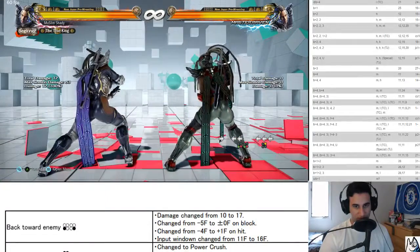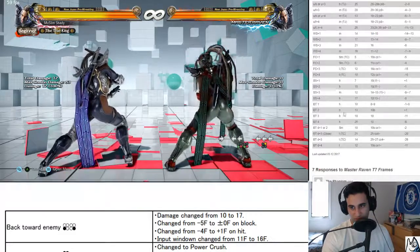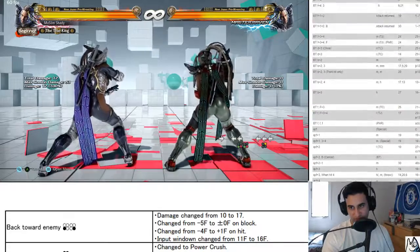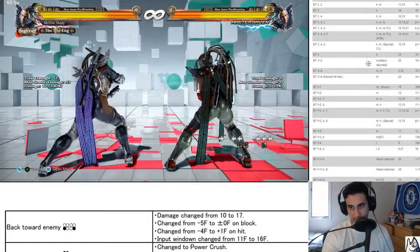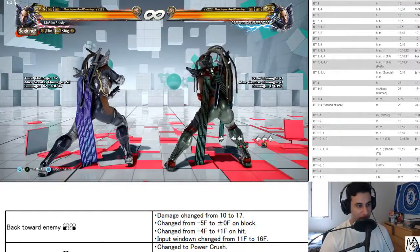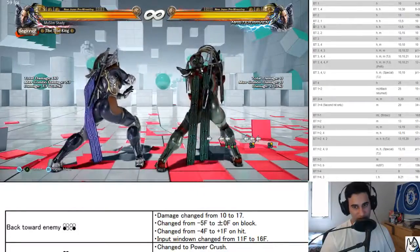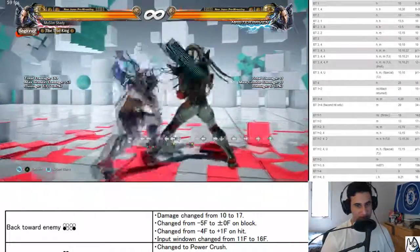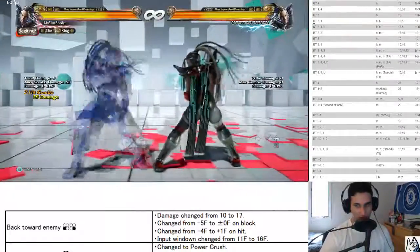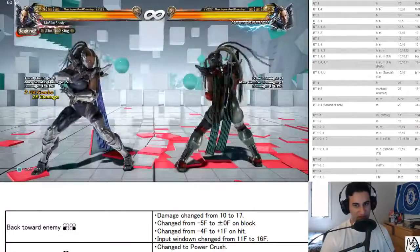Back two — increased active frames by one, decreased pushback so it's easier to hit. Back two is plus eight on hit, plus one on block. Quicker with decreased pushback means back to one or back to two hit more consistently afterwards.